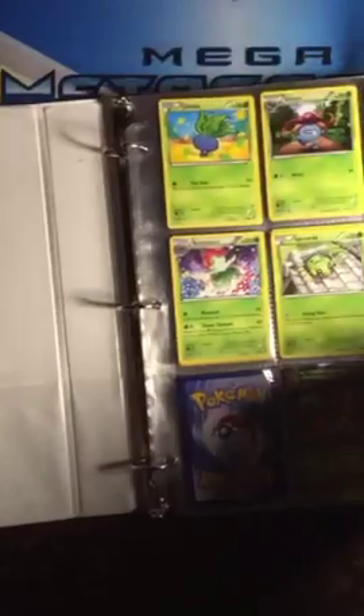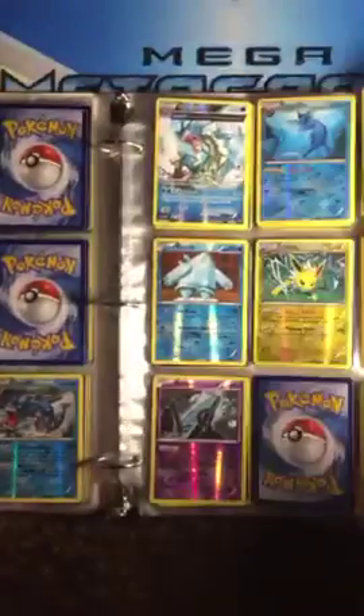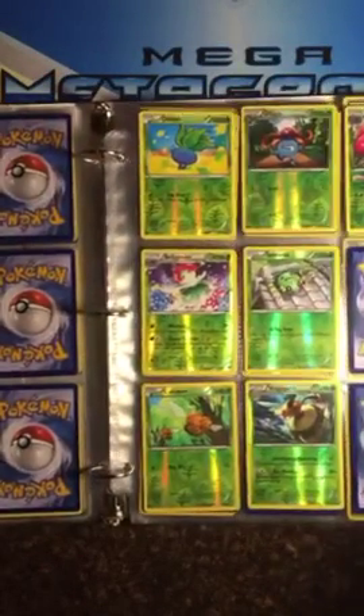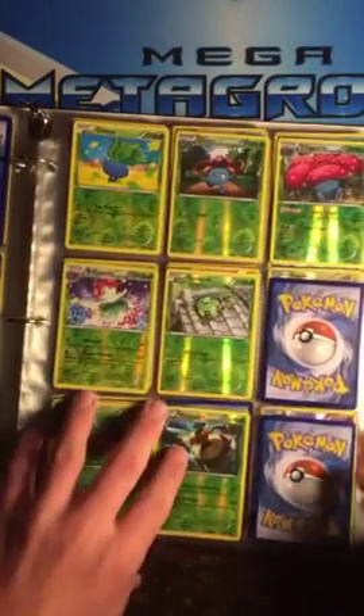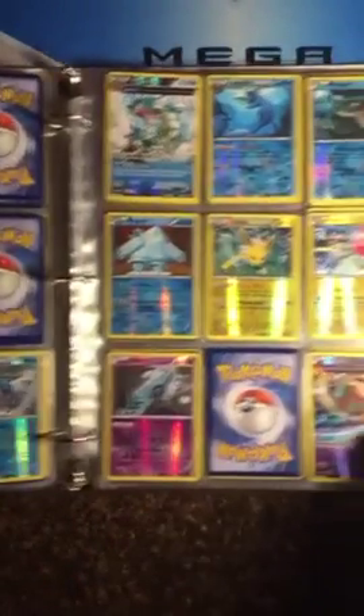My main wants are Amiibos, including the Amiibo cards in Ancient Origins, the Amiibo Animal Crossing cards, and Amiibos themselves. It doesn't matter if they're opened or sealed. I'm mostly looking for the rare ones since I have most of the common ones.